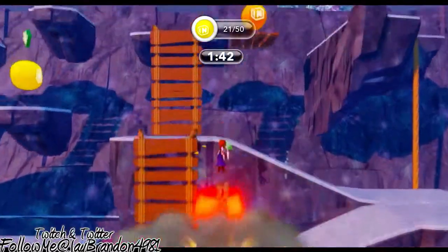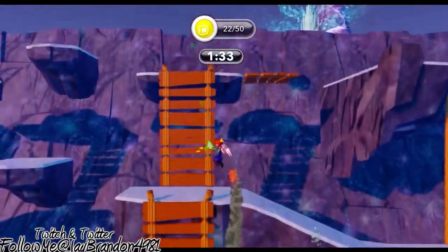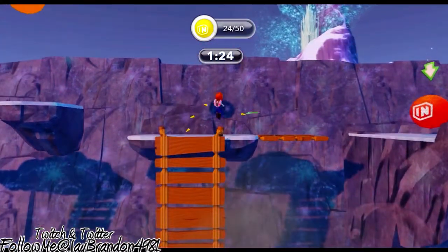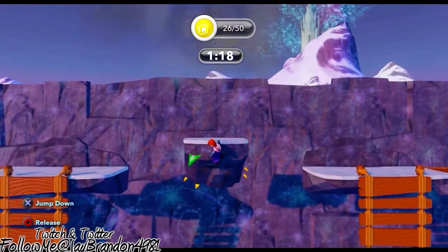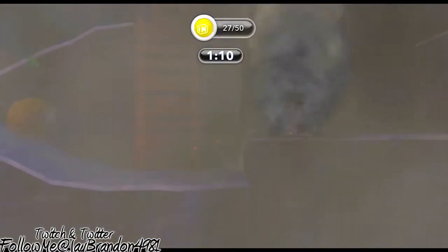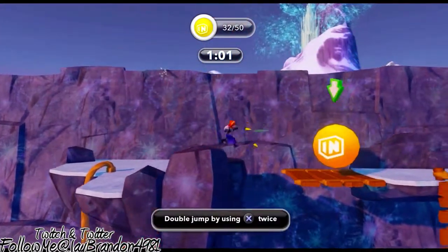Oh come on! Hit the button twice to double jump. Come on, get up there — there we go! Hit the button twice to double jump. Almost... almost! Haha, Anna's getting toasted. Hop hop hop!